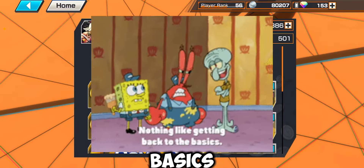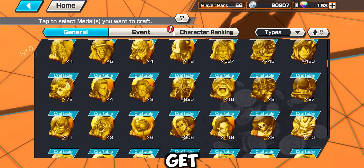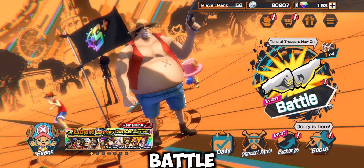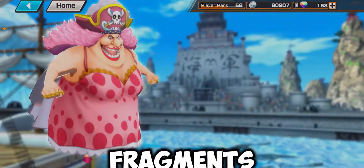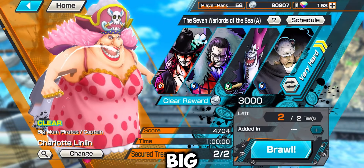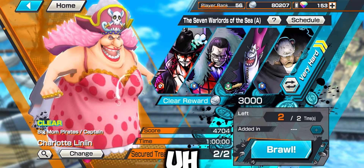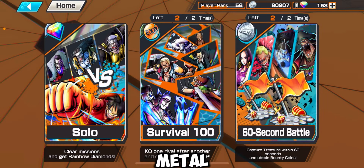To craft a metal, you go over here and get the fragments. To get fragments you can play league battle, or you can do 60-second battle with the character who has the assigned fragments. For example, for Big Mom I clear 60-second battle with Big Mom and get three fragments, and you need three fragments to make one metal.